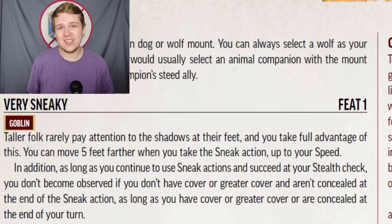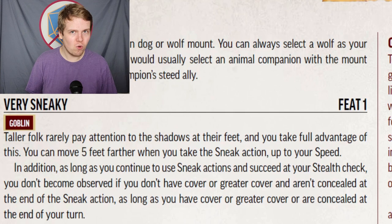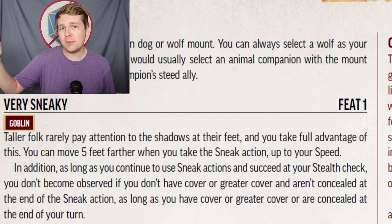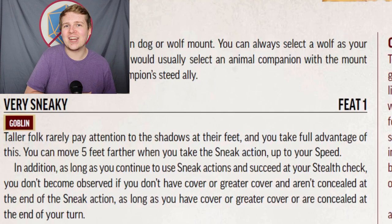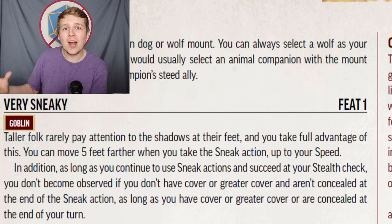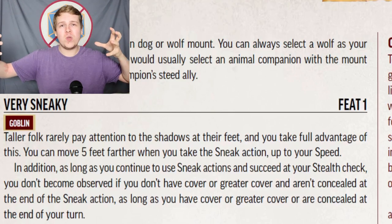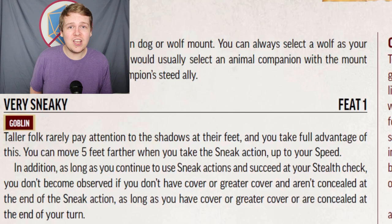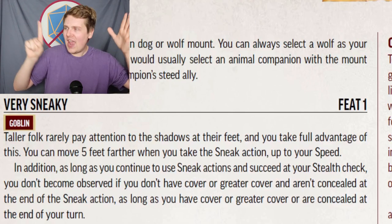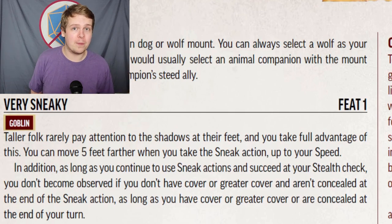Very Sneaky is a really solid upgrade to the base Sneak action. First, you can sneak five feet faster than normal — you're usually sneaking at half speed, so five extra feet is huge. Additionally, should you end a Sneak action not behind cover, you do not instantly become Observed. As long as you end your turn behind cover you stay Hidden. So if there are two trees 30 feet apart, one Sneak action won't get you to the second tree, but with Very Sneaky you can sneak halfway with one action and finish it on the next action while remaining hidden.